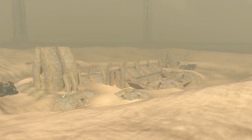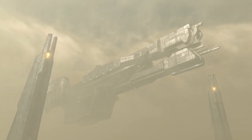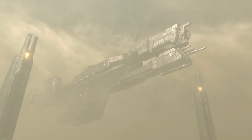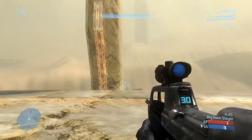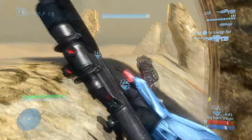During what was probably the Battle of Installation 00, the UNSC Aegis Fate was dispatched to a remote sector of the Ark. It was dispatched to this sector because apparently there were brute forces occupying it at the time. When the UNSC Aegis Fate finally arrived, they found a squad of brutes who had entrenched themselves in an ancient structure. This site was Sandtrap.